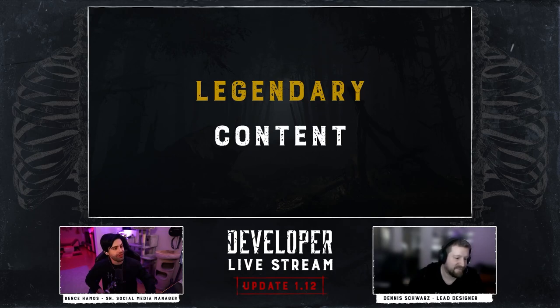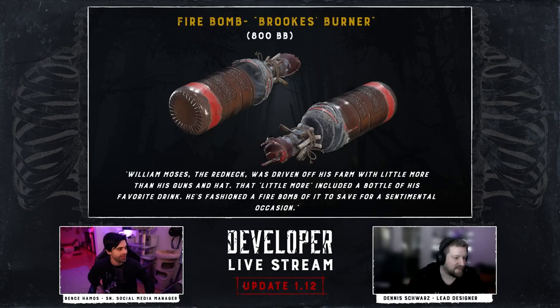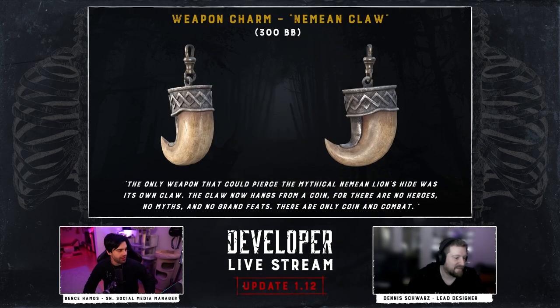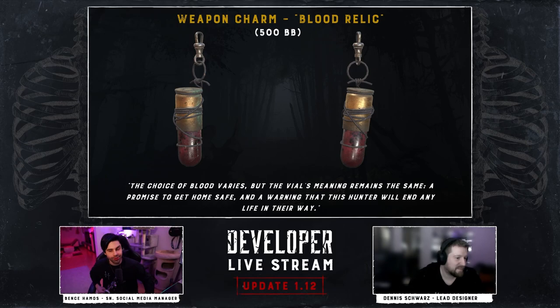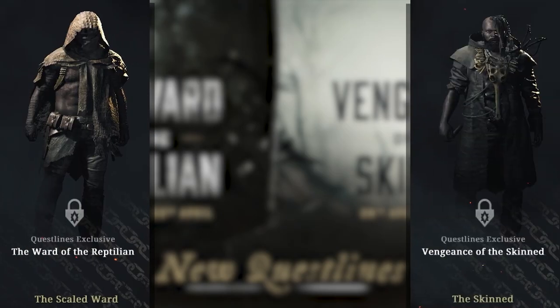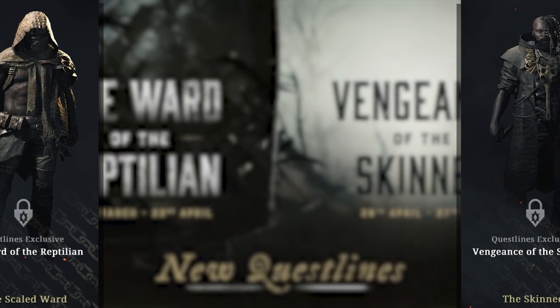No major update would be complete without the art team flexing just a little bit. Legendary cosmetics dropping with update 1.12 include a firebomb skin, a Romero Alamo skin, and a Spark silencer skin, along with 4 weapon charms and 4 legendary hunters: Wormbite, the Hornback, the Scaled Ward, and the Skinned — with the latter two being unlocked through the new questlines.